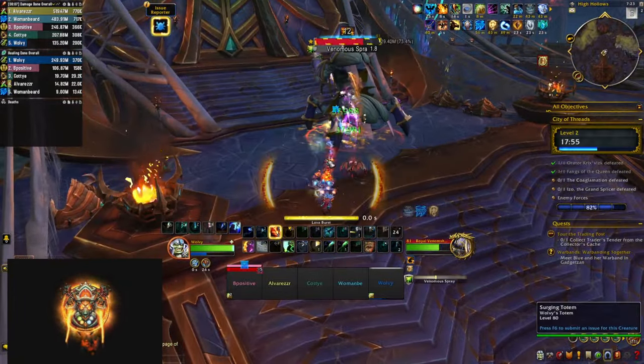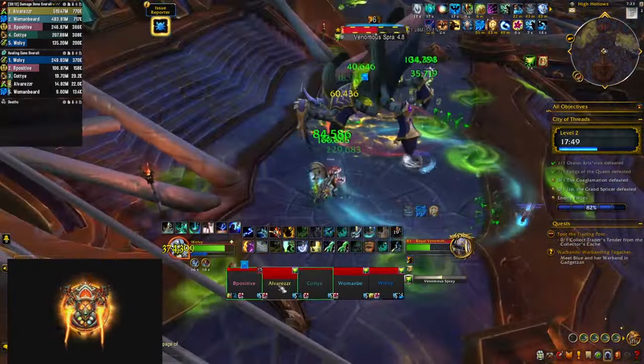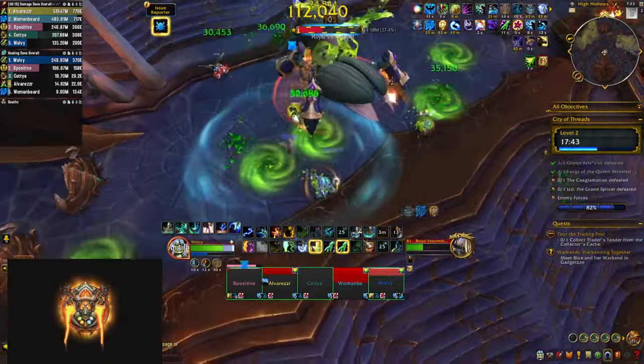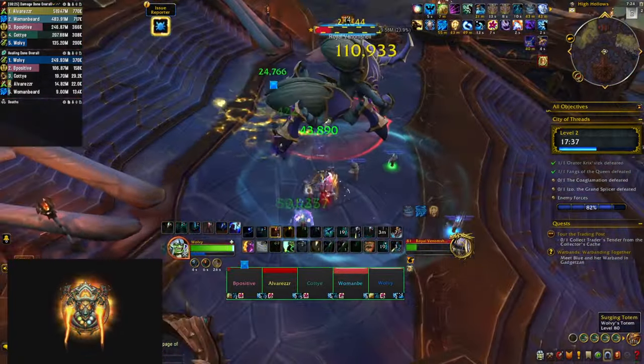The next area has a lot of trash but the mobs are mostly insignificant, apart from the Wetmasters which have a heal that you still need to interrupt. At the end there is a mini boss that casts Venomous Spray, putting a ticking poison on everybody in your party and spawning a lot of green swirlies you need to keep dodging. He also has a huge frontal, so there's plenty of movement required here.